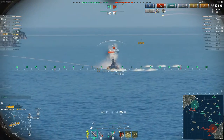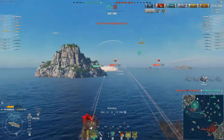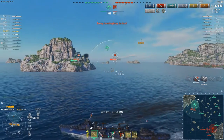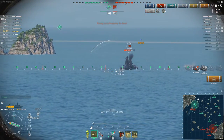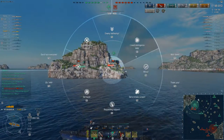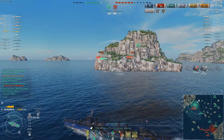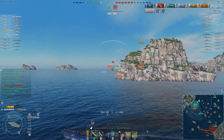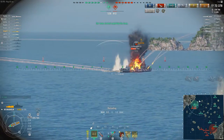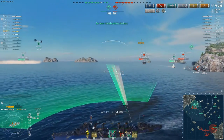The enemy Ismail has taken a torpedo and is flooding, so I'm going to quickly change my focus to him in an attempt to get some fires. I rotate around the island, and although I lose line of sight briefly, I did manage to get a fire on the Ismail. Swap to the Nagato — Z-23 is calling for help, so I acknowledge that. I did manage to get a fire on the Nagato as well.